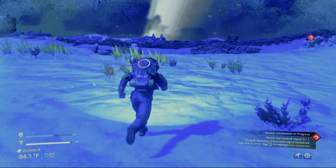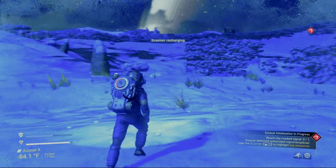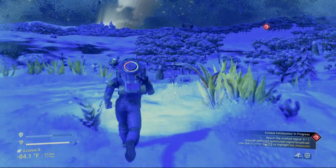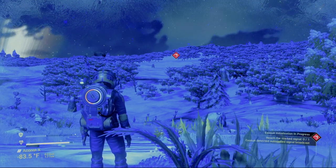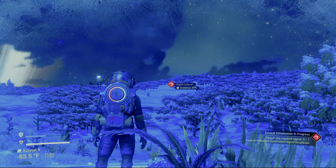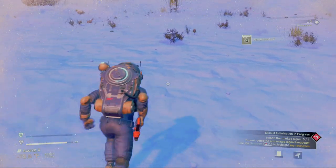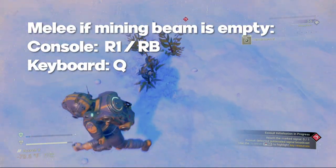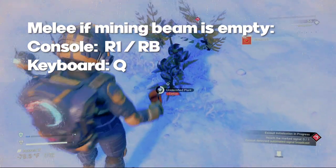Early in the game, if you're ever unsure on what to do next, just take a look down in the bottom right corner. It looks like we need to reach the marked signal, so just follow that red symbol and you'll be squared away. Make sure and keep an eye on your hazard protection, as well as making frequent scans to gather essential elements. Carbon is always a popular one because it actually charges your mining beam — if your mining beam runs out and you have no carbon, you can use your melee attack to gather carbon from plants.